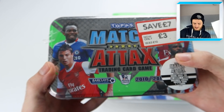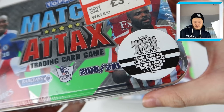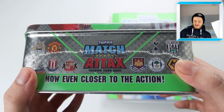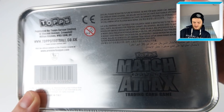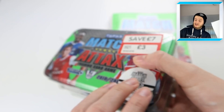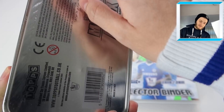This tin on the front has Essien and Chemak. I think that's Ashley Young under there, and Darren Bent as well. There is the contents of the tin - a proper retro Match Attax tin. These, as we know them today, would be a mega tin, but back in the day this was a normal-sized tin retailing at £10. On the bottom it has a load of information about tops, and there's writing in another language I don't recognise. It's got all the teams on the side - very, very nice. I love these retro tins.